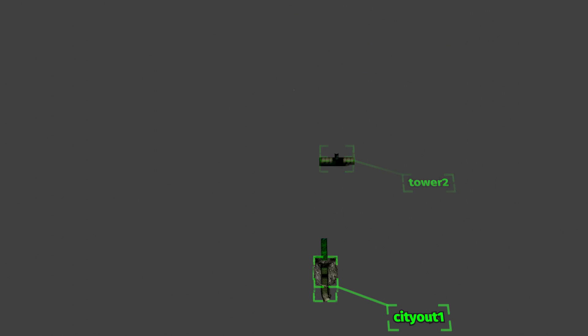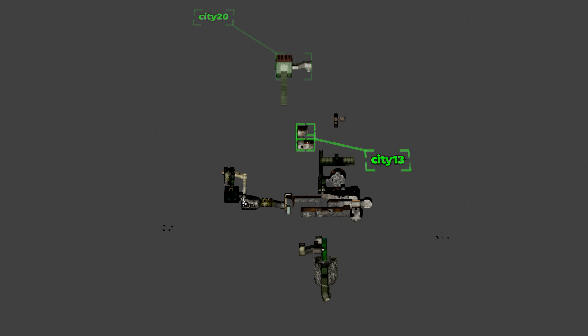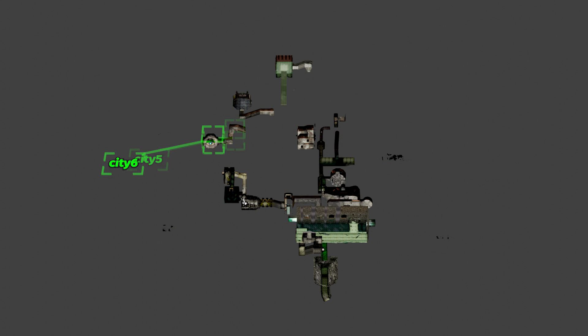Behind the scenes, the game engine identifies each of those pieces using a short name and a number. Different designers had different approaches, so in this case you're looking at an area that the player probably thinks of as the citadel, but which is internally identified as being made up of various city and tower pieces, as well as a few Morlock pieces that were repurposed from Tyrell's territory after that area was deleted from the game.